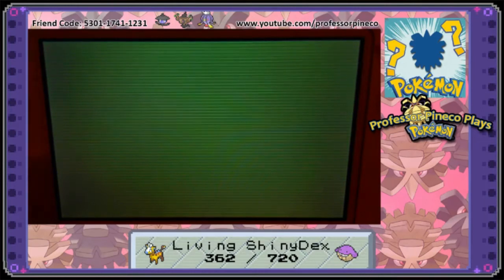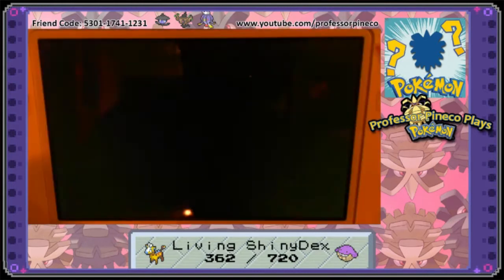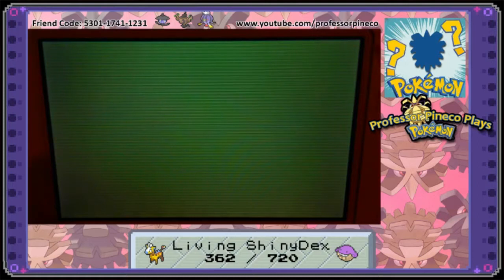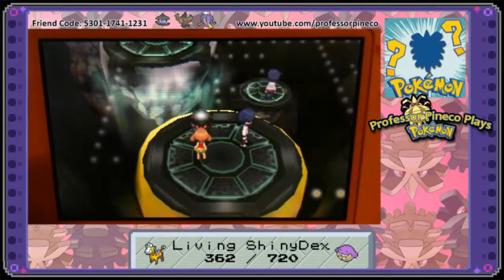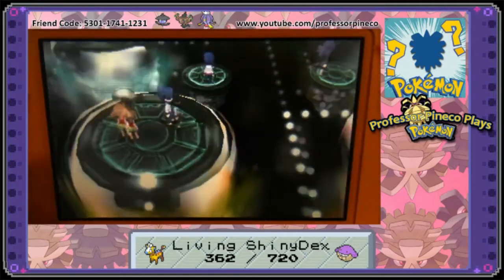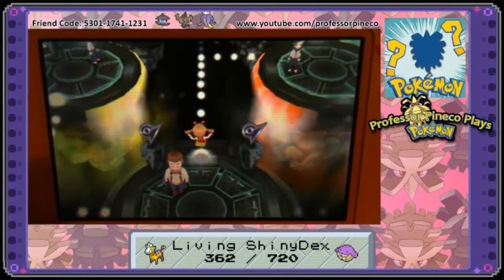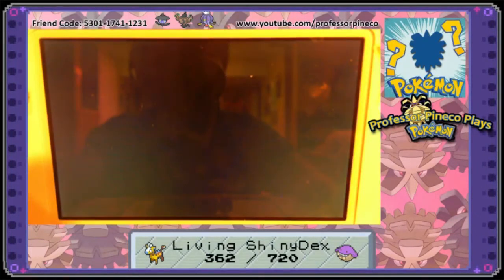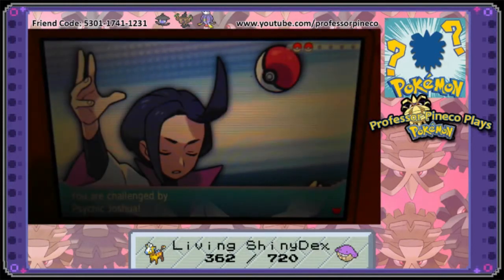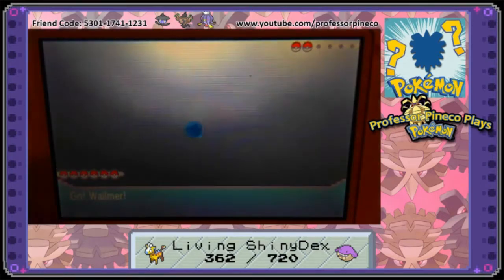I'd like to pop my Amulet Coin on Castiel so I don't lose out on money, since I definitely need money in this game. Unfortunately the Amulet Coin is on somebody else. I'm not going to make you guys wait for me to fix that. Instead of focusing on money in this gym, we'll focus on experience and getting that Wailmer leveled up.